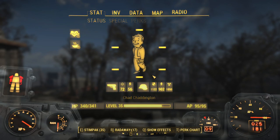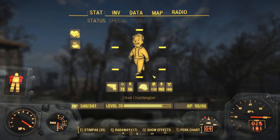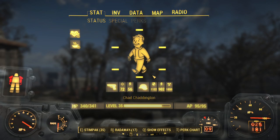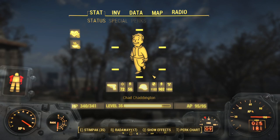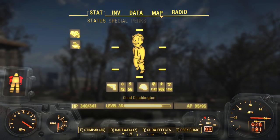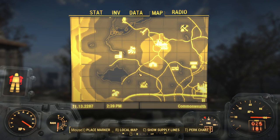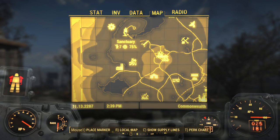I'm level 35, which means sentry bots and other high-level enemies have spawned across the map. One of them being Reggie Blateria, and I've heard that whether or not he has a minigun or a gatling laser depends on whether or not the Brotherhood of Steel have arrived. I don't know if you have to have joined the Brotherhood for him to have the gatling laser, so just in case I'm going to try to avoid him, which is a little tricky because that's the path I normally take.